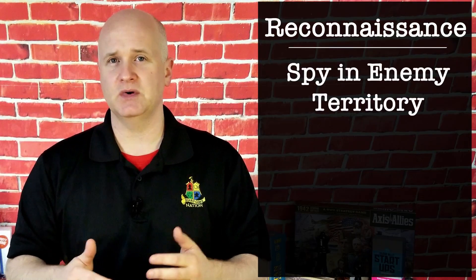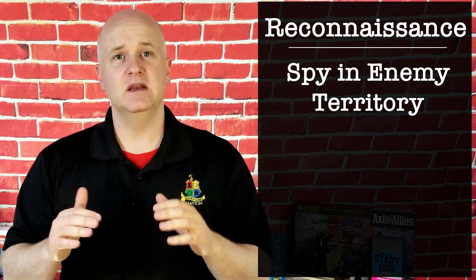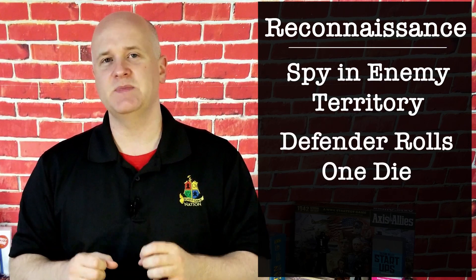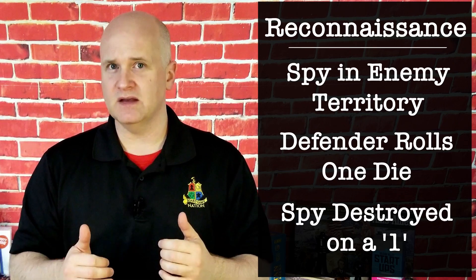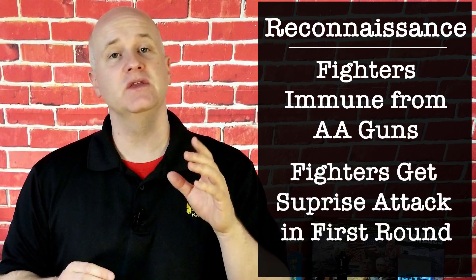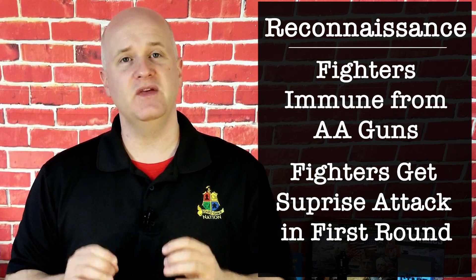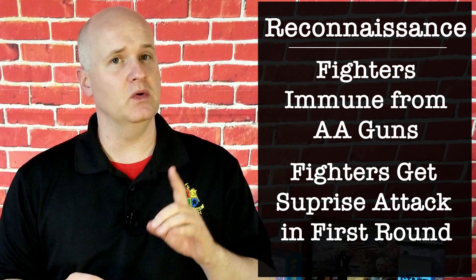Spies can attempt to send attacking units detailed information about the location of defensive units. During the combat move phase, if a spy is in an enemy territory that comes under attack by friendly units, the attacking player may declare that they're using the reconnaissance ability. The defending player will roll one die to try to catch that spy in the act. If the defender rolls a one, the use of that spy's ability fails and the spy is destroyed. If the spy survives, this unit successfully transmits the exact defensive position of the defending forces to the attacking units. This allows all friendly attacking fighters to be immune from any aircraft artillery fire and to get a surprise attack during the first round of combat — they fire before any other attacking units. Any hits will be assigned by the defending player and any units hit are destroyed immediately and will not get to fire back.